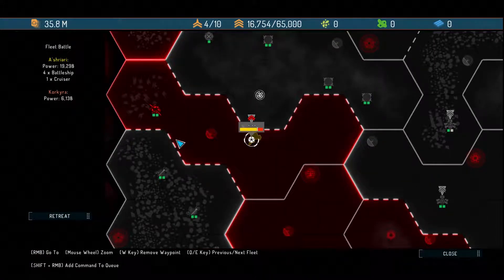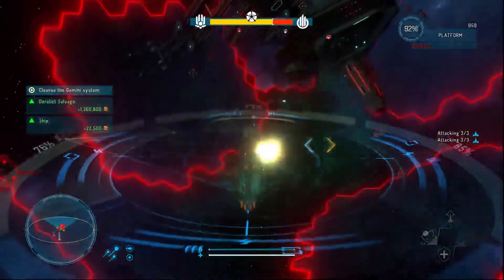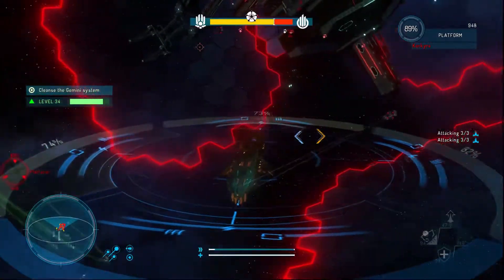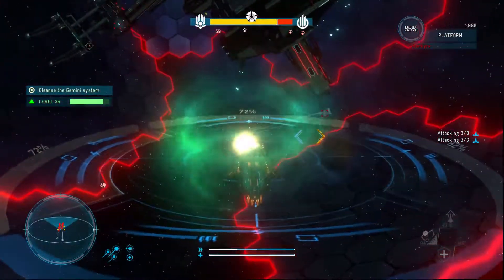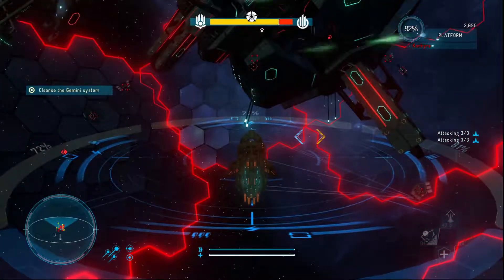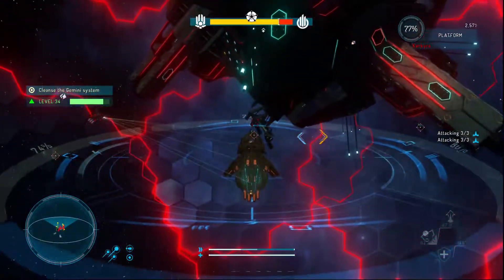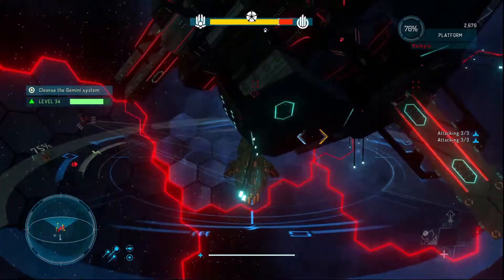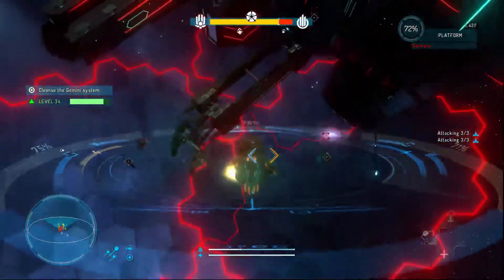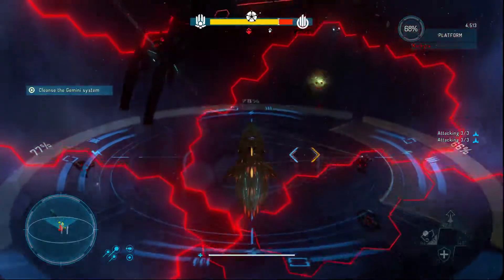Let's go ahead and get up in here and finish this all. Let's see what we have left — we have four battleships and one cruiser. I think that's pretty much where we're at. I'm going to put four carriers and then two dreadnoughts — I think that's how I'm going to do it. If the battleships start dying off I'll add two dreadnoughts, so I can have four of each of the two bigger ships.